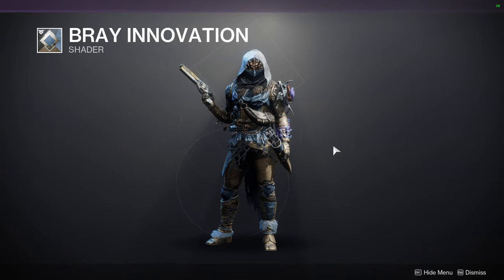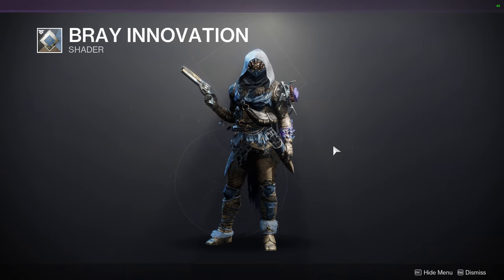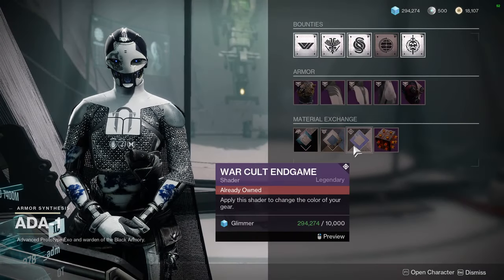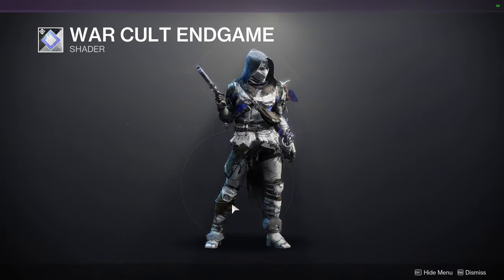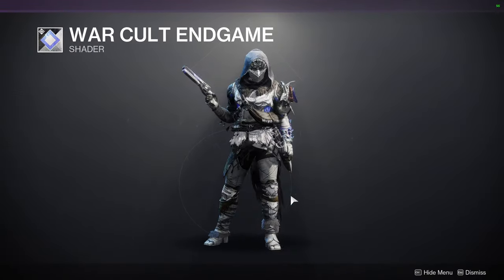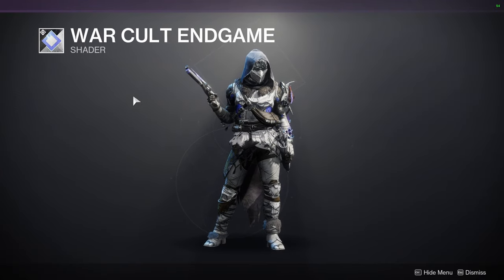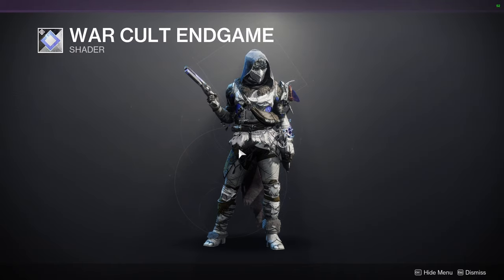Especially if you want to pair it with certain exotics — specifically there's a Titan helmet that doesn't change color and goes well with it. I think it's the one that activates on super for Arc. War Cult End Game — I definitely recommend this shader, it's one of my favorites. It's a really good white and blue, just a dope shader. There's not a lot of colors that are going to annoy you.